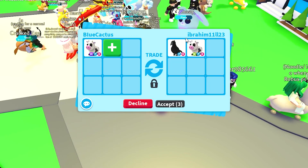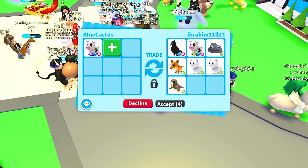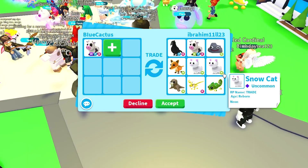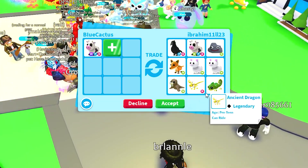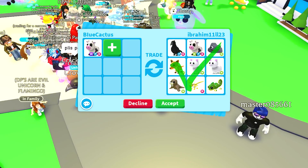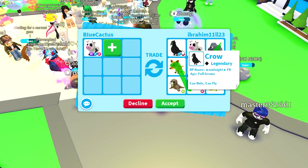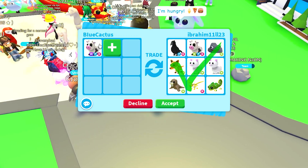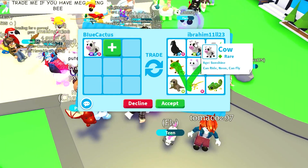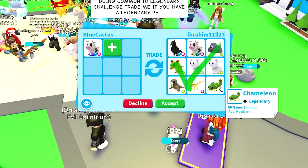We're getting another trade — they're putting up a crow, a neon cow, a neon rock, a neon Tasmanian tiger, two neon snow cats, one neon walrus, an ancient dragon, and a chameleon. This person is actually putting up pretty valuable pets. Technically this trade is over value, but realistically it's mostly because of the crow and the neon cow. The neon cow is about 40% of the value of the mega cow, which is weird since you need four to make one. The crow, chameleon, and neon cow are the real standouts here.